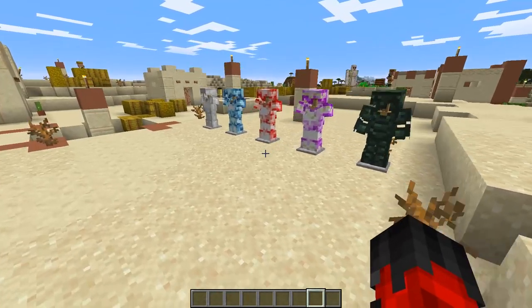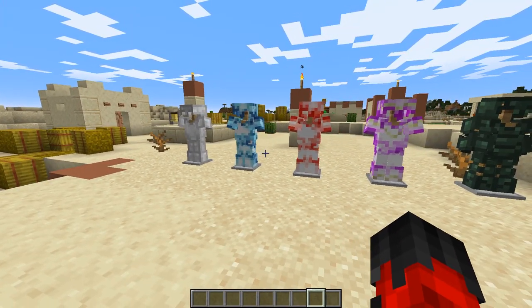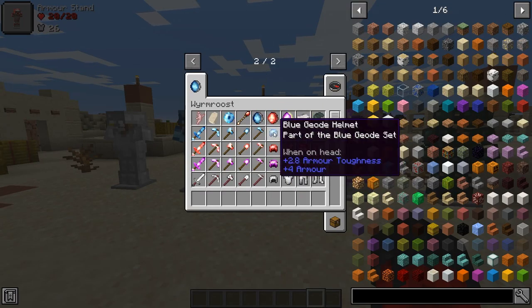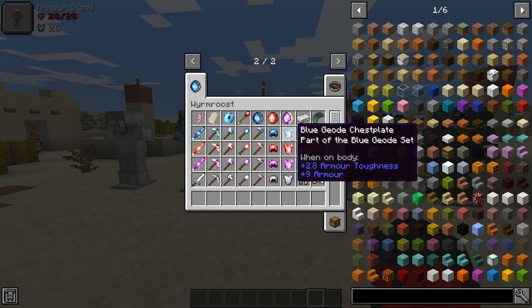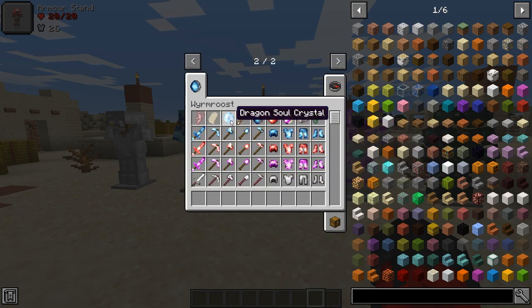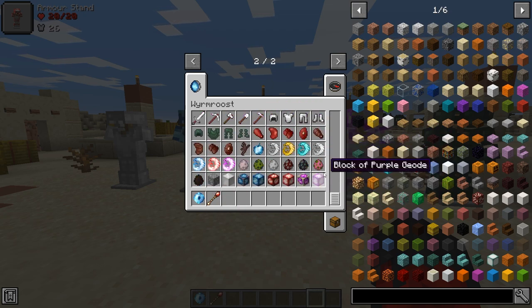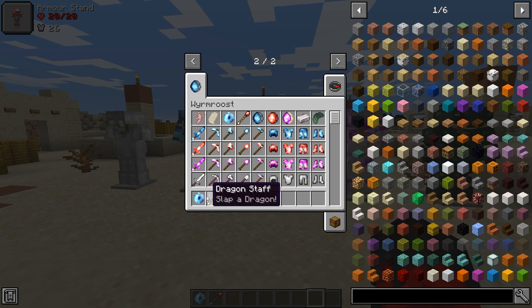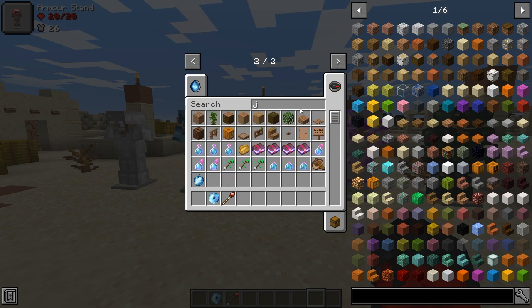Back onto the geodes - not only can they be made into armor sets, they can also be turned into what is called a dragon soul crystal, which we'll get into with the dragon stuff. They can also be turned into bejeweled apples, or jeweled apples.